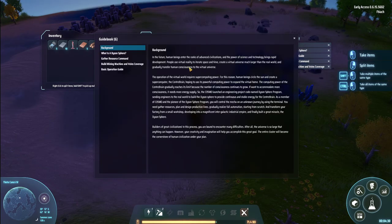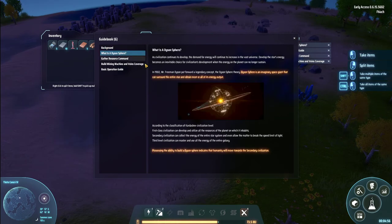The background: in the future, human beings enter the ranks of advanced civilizations. The power of science and technology brings rapid development. We have a virtual universe much larger than the real world. What is a Dyson sphere? This is what we're basically going to be building. The demand for energy is vast. Our job is to build Dyson spheres in multiple solar systems.